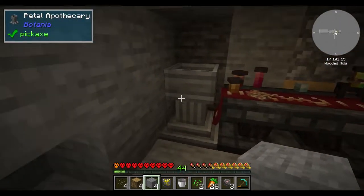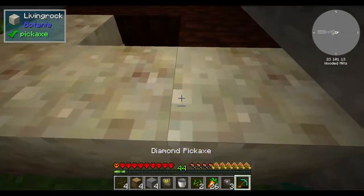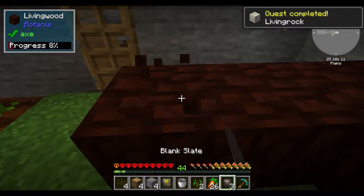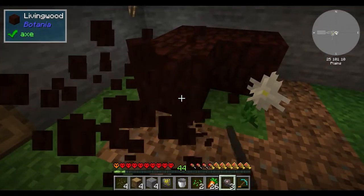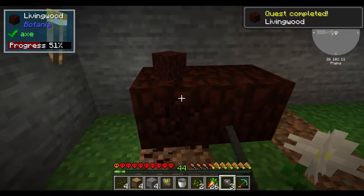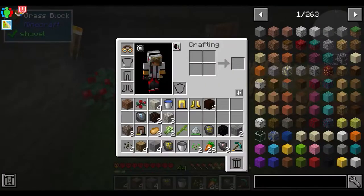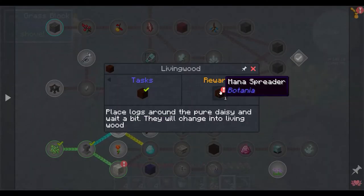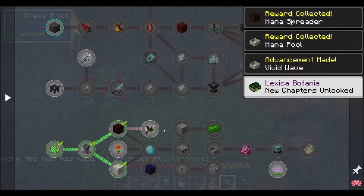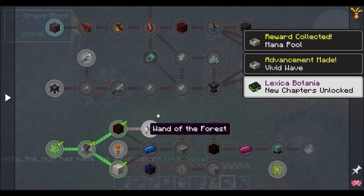Our magic basin is right here and we also have our pure white daisy inside, in the middle of all of this living rock. That daisy will continue to convert things into living wood or living rock respectively. We're going to collect this up and complete our two quests — living wood gives us a mana rune, and living rock gives us a minor pool. We need to finish off minor generation, and we've also just gotten the 'One in the Forest' quest.